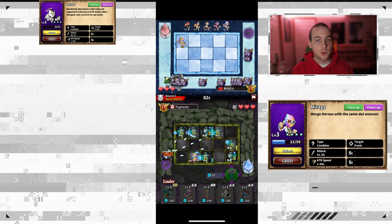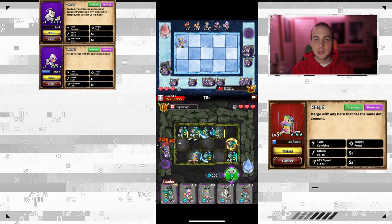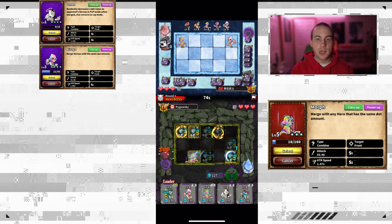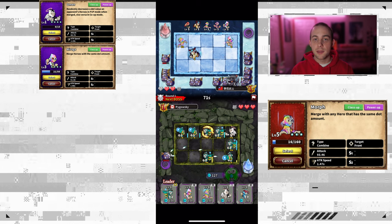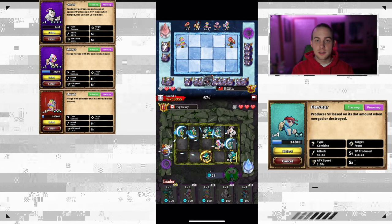The third hero that's great for this deck is Morph. Morph is great because you can use it to merge with any hero with the same dot value. So if you have a one-star Morph and a one-star Omen, you can merge them right together and that will reduce the dot value of one of your opponent's heroes.